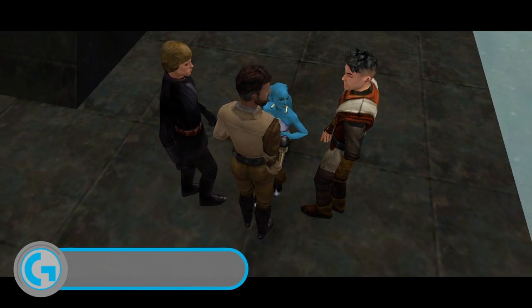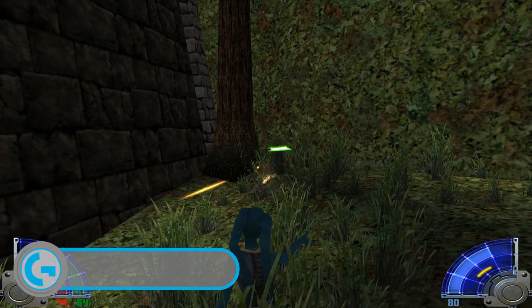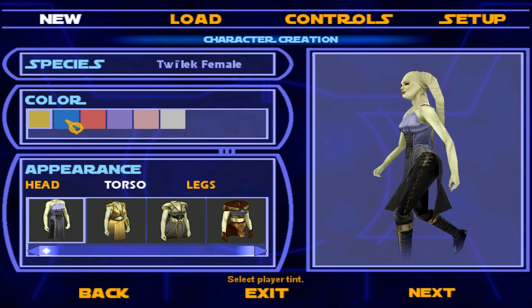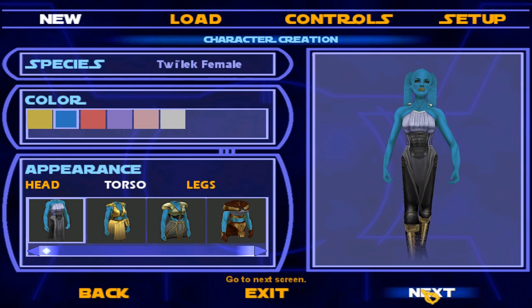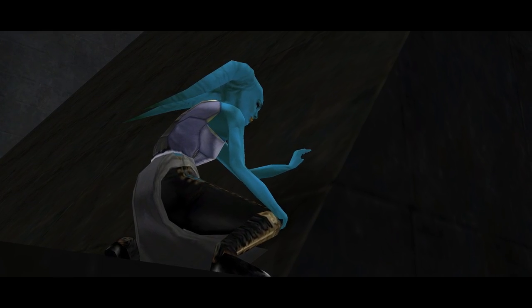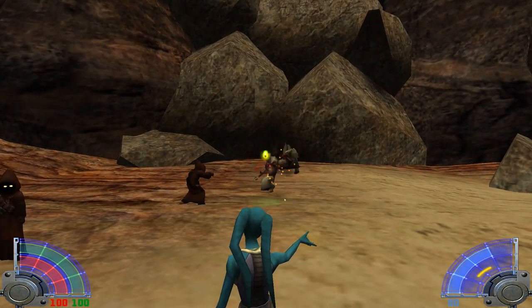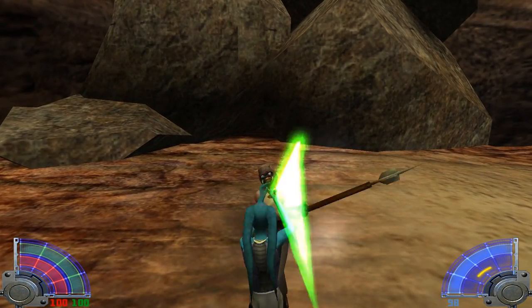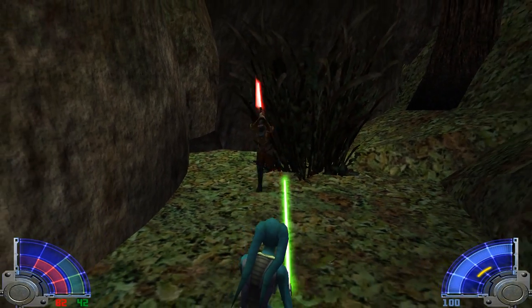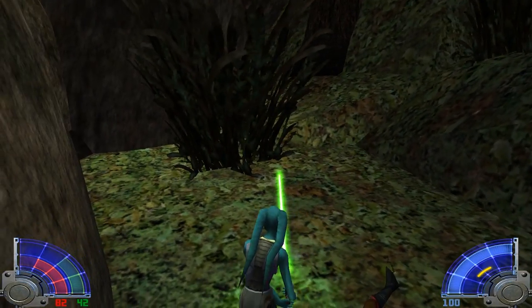Jedi Academy lets you step into the breezy robes of Star Wars' lightsaber-wielding warrior monks like never before. Its melee combat system, open-ended structure, and extensive customisation options made this a toolbox for roleplayers, modders, and anyone else who's ever bashed two Star Wars action figures together. As Jedi-in-training, you travel the galaxy doing everything from racing swoop bikes to taking a lightsaber to a whole bunch of Tusken Raiders. Developers Raven Software had loads more ideas for the game than made it into the final version, particularly when it comes to vehicles. Jedi Knight is already a great lightsaber sim, but it was almost a starfighter sim too.